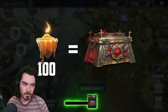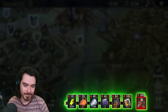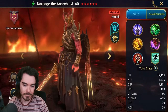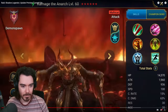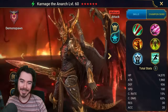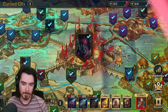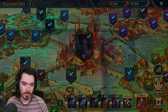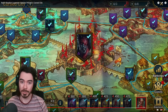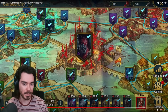Each Cursed City quest you complete will earn you Cursed Candles. Collect enough candles and you can earn rewards. Clearing stages on hard difficulty grants Occult Cursed Candles, as well as access to a unique chain of one-time rewards including a mythical champion, Carnage the Anarch. This ancient demon spawn is a living avatar of chaos responsible for the evil plaguing Centranos, and he'll bring some serious firepower to your champion collection. You'll need a couple of successful visits through Centranos to get enough Occult Cursed Candles to acquire Carnage — so check in daily and use those Cursed City keys.